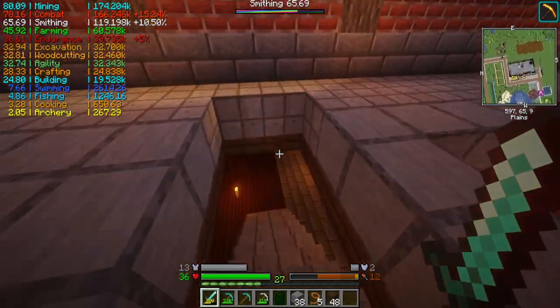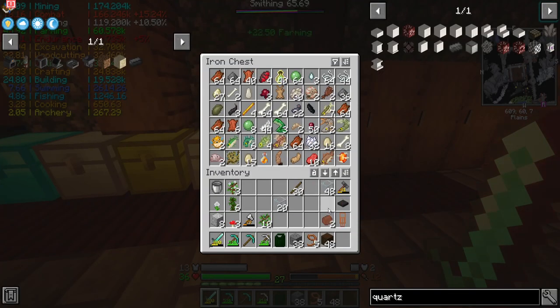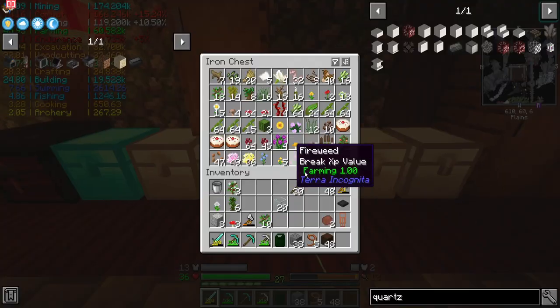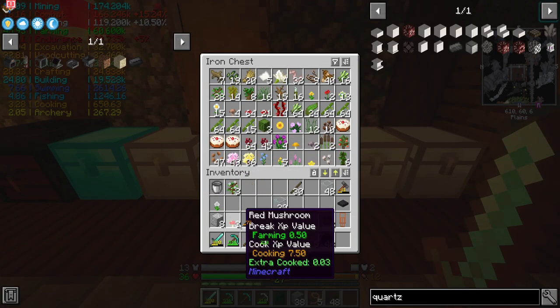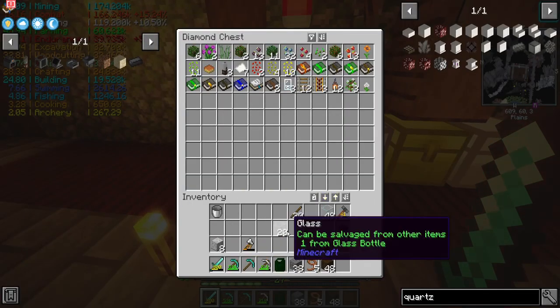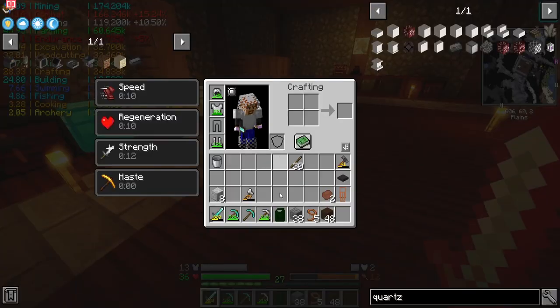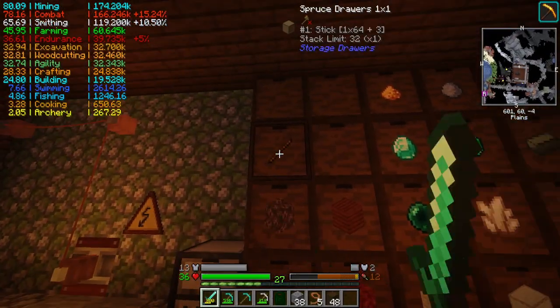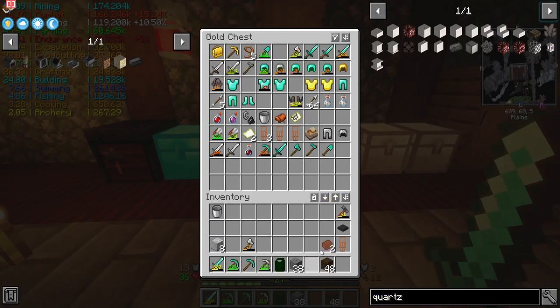I should probably name this thing too, right? Three levels if I do it this way, it is 20 levels if I do it that way. I guess it's just Silky for now, honestly. Hello Enderman. I can put the mushrooms away there anyway. More glass — because you never know when you're going to need more.